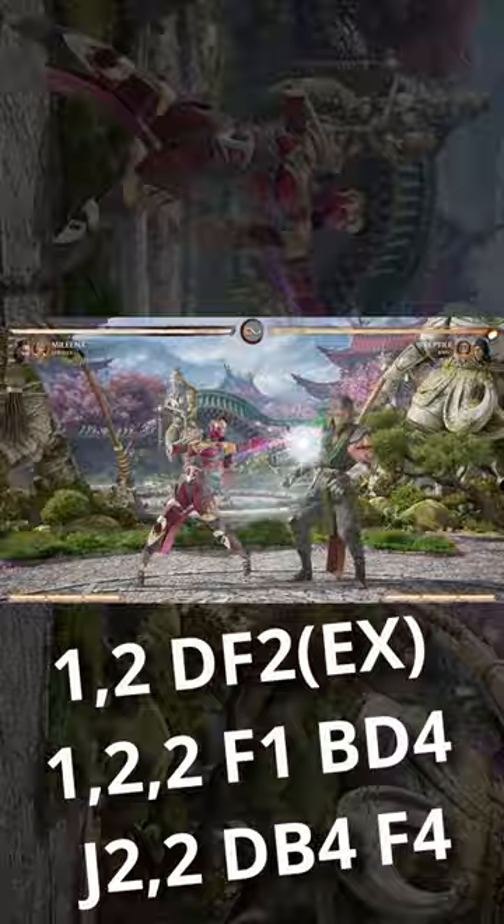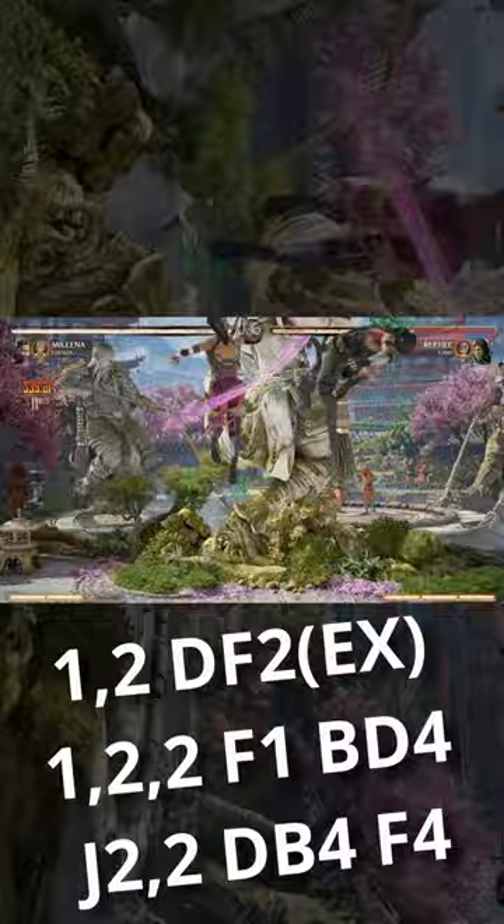From some of her strings, she can combo into her enhanced teleport and then use her aerial 1-2-2 string to bounce the opponent and combo into the same route as before.